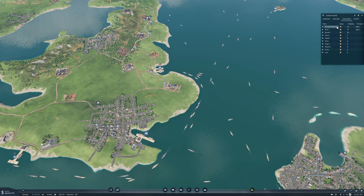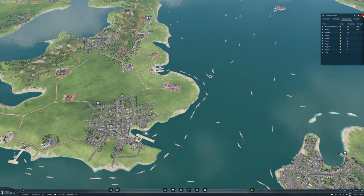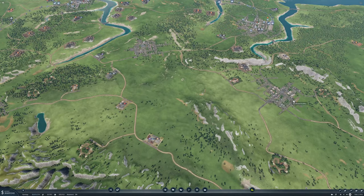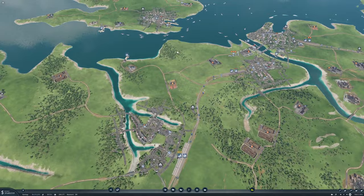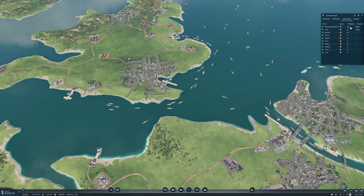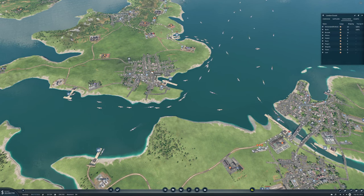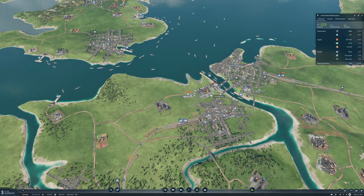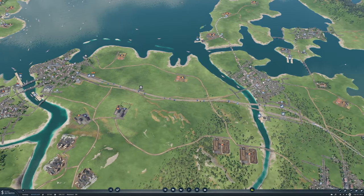We have Amsterdam, Berlin, and Brussels as consumers — correct — and we will have Prague and Lyon as well. Lyon is already ready, we just need to set up the line. Amsterdam is at 27 of 185 — there's more than enough demand for the goods, we're just not making them fast enough.